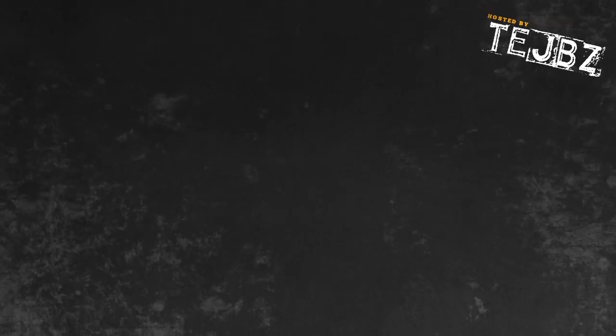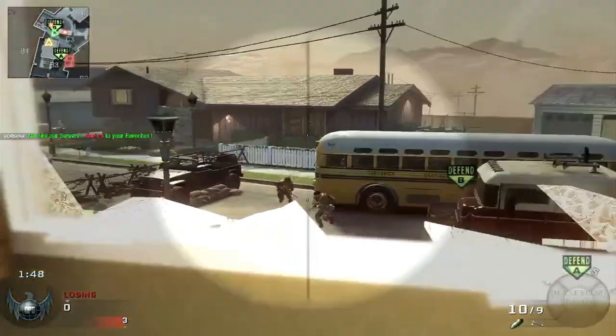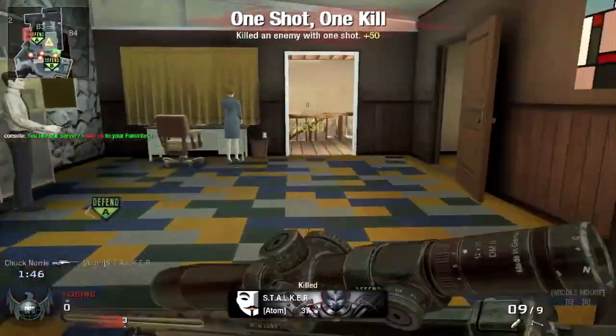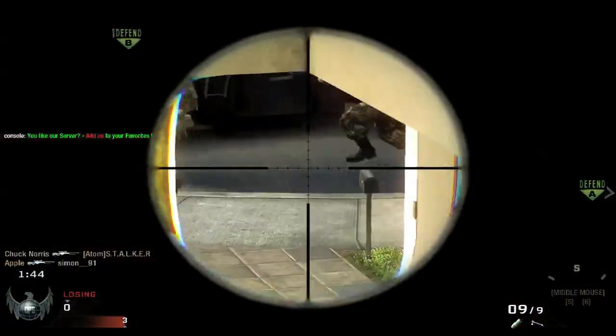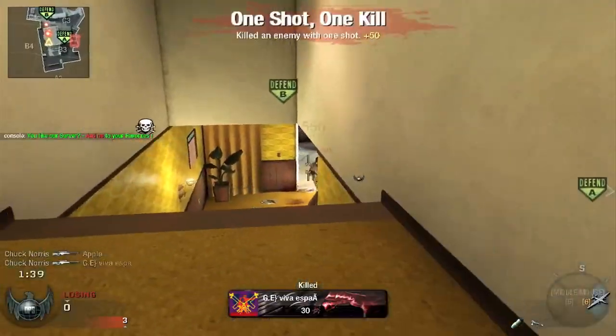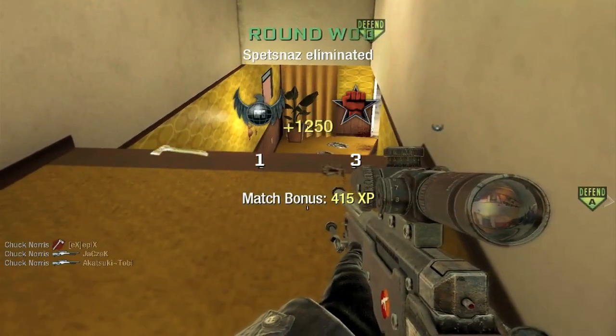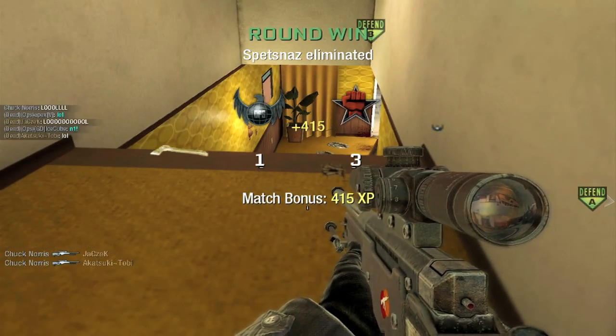Even shows us how he got it. And at the number 3 spot this week we have Chuck Norris — or at least that's what it's called — because he's playing PC Black Ops and he's gonna get a fast ace using the... I do not even remember what this gun was called, but he's going on an absolute tear, just picking these people off, getting a nasty collateral to finish this clip off. Very good job.